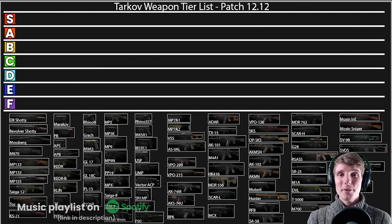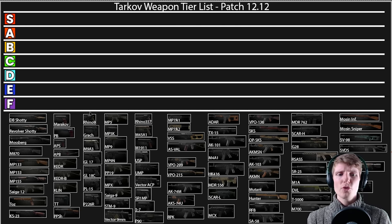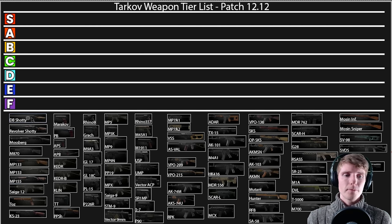Hello everyone, it's GigaBeef here and today we're going to be doing a Tarkov weapons tier list for patch 12.12. I've not done any tier lists up until this point but some people were asking me to do one. Now that we're a decent portion of the way through patch 12.12 — who knows whether there's a wipe coming soon — I thought it might be nice to do this now. Going from left to right, the order follows the Tarkov wiki for ballistics: starting with 12-gauge shotguns, moving into 9mm of various kinds, then into assault rifle calibers and higher calibers at the end.